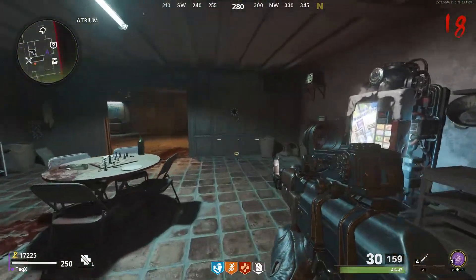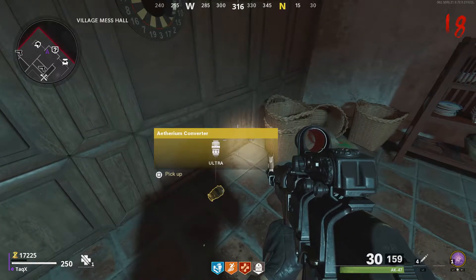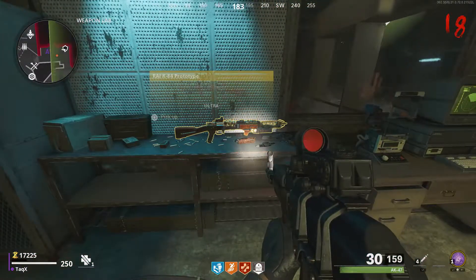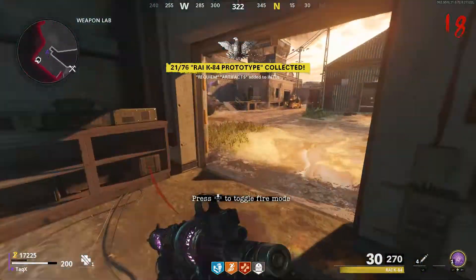Now just make it back to spawn — it'll be to the left of the room. Shoot where you think the green area on the computer is on the dartboard. The dartboard will drop a piece, and now you'll be able to finally build the RAI K-84. Come back to the weapon room and finish it — you have finally finished the RAI K-84 tutorial.